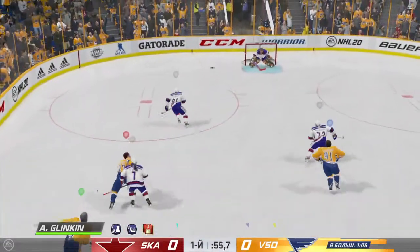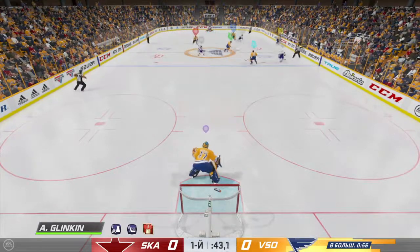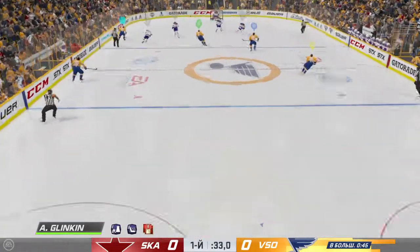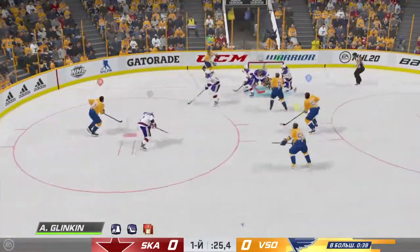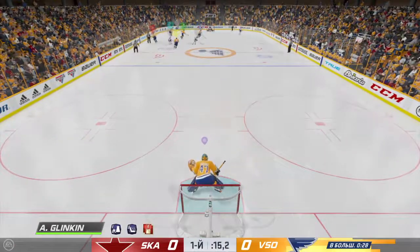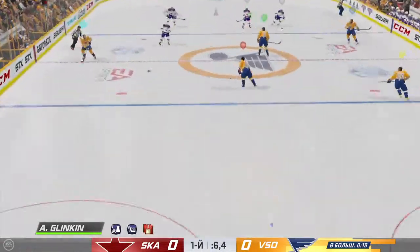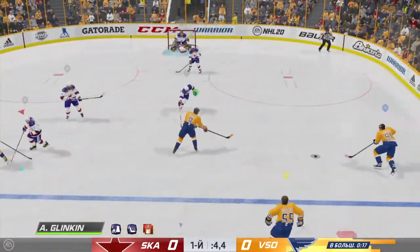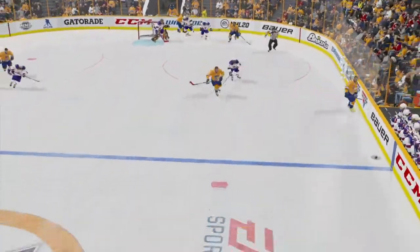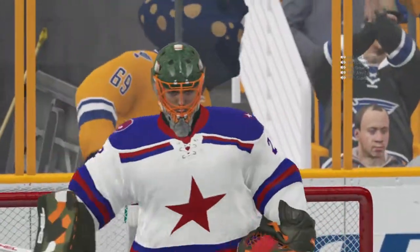Faceoff here in the neutral zone and we are back underway. Nice play shorthanded as they get control of the puck. Moves it over to Backstrom, passes on over to Carlsen. Carlsen's got it in the offensive zone, and that one's broken up by a great defensive play. St. Petersburg's got it in their own zone. Now over to Marlowe. Slides the puck over to Carlsen. Takes a shot, and that's blocked away. There's the horn bringing period number one to an end.